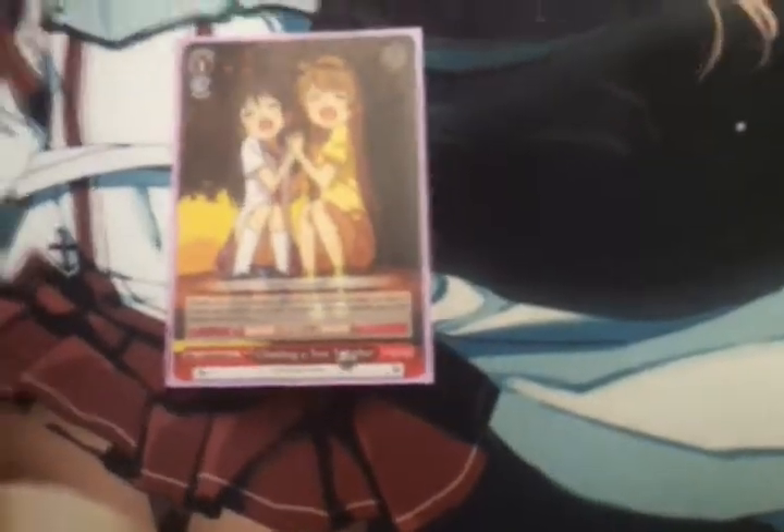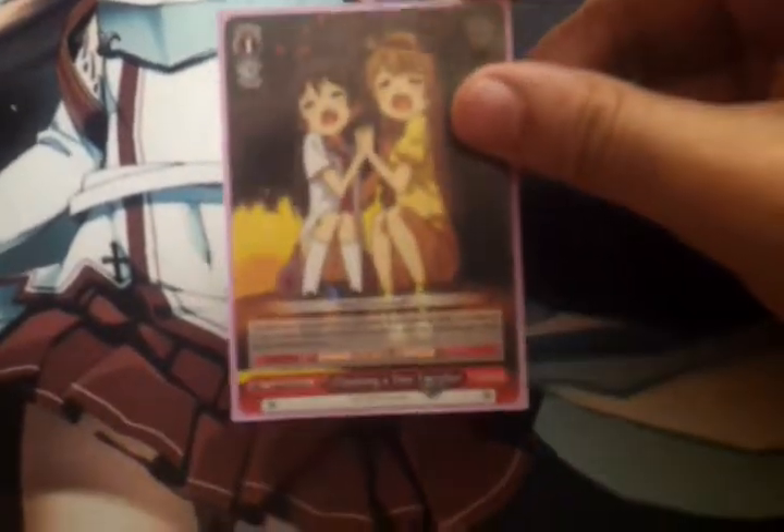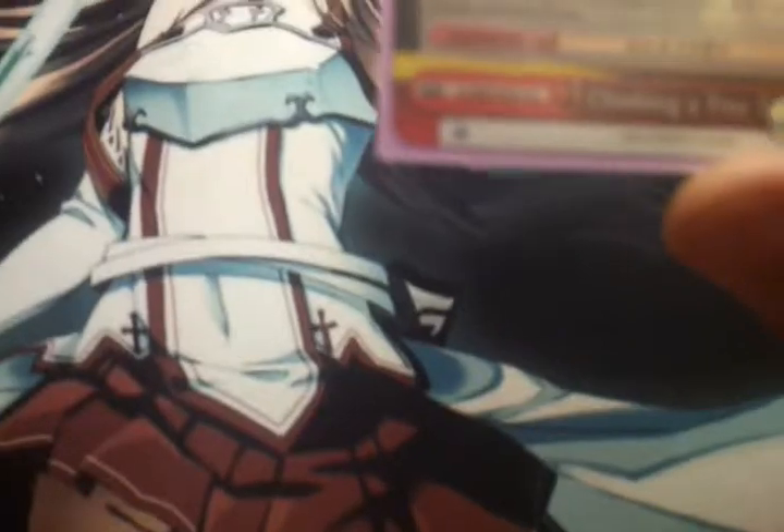1 of this 1-1 event. Salvage a character in your waiting room and return it to your hand. Choose one character and that character gets 1000 power — essentially a 1000 power boost and a salvage for 1 stock.